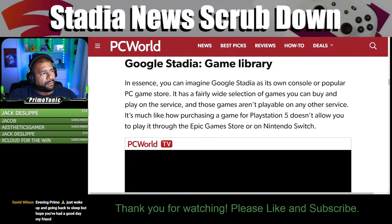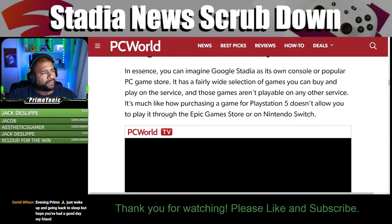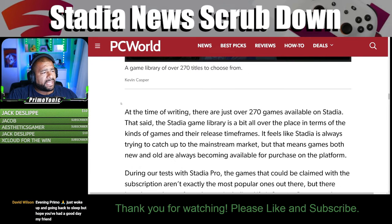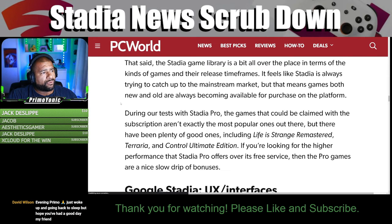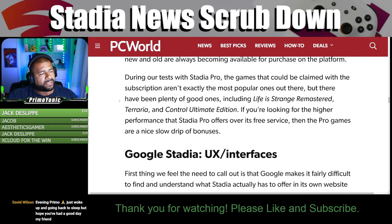You can imagine Google Stadia as its own console or PC game store — it has a fairly wide selection of games you can buy and play on the service, and those games aren't playable on any other service, much like purchasing a game for PlayStation 5 doesn't let you play it through the Epic Game Store or on Nintendo Switch. At the time of writing there are just over 270 games available on Stadia. The library is a bit all over the place in terms of genre and release timeframes — it feels like Stadia is always catching up to the mainstream market, but games both new and old are always becoming available.